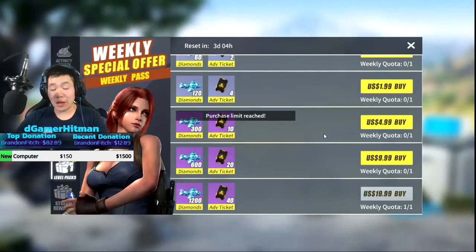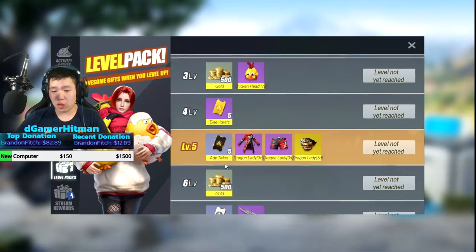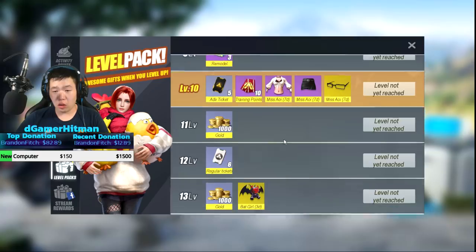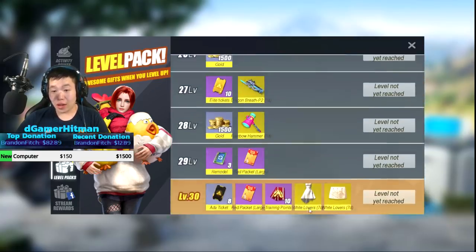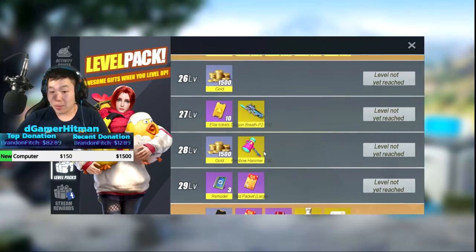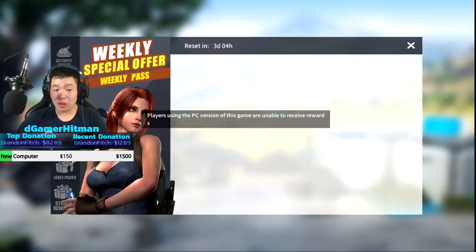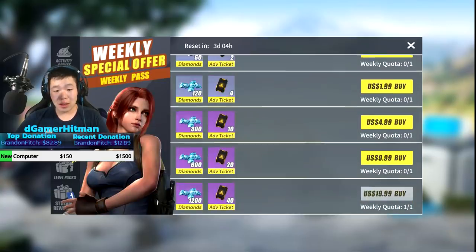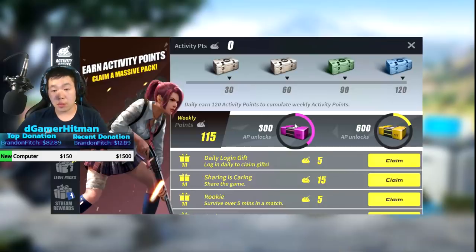I also want to mention there are level-up packs. As you level up, you get some cool stuff - Level 1 gives posters, Lady Dragon, all the way up to Dragon Breath, Wukong, Rainbow Lucky Hammer - that's actually pretty neat. There's a stream reward which I can't claim because I'm on PC, which is unfortunate. Monthly pass if you want to renew is only three dollars.